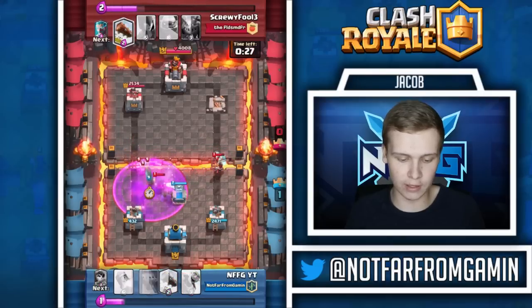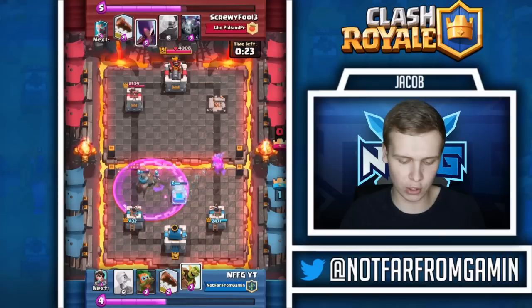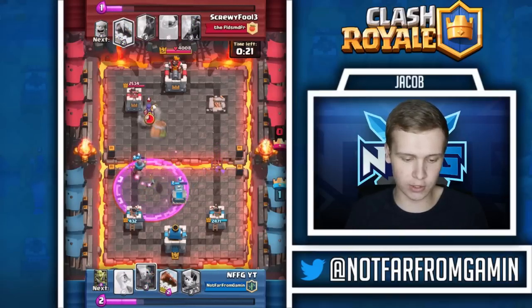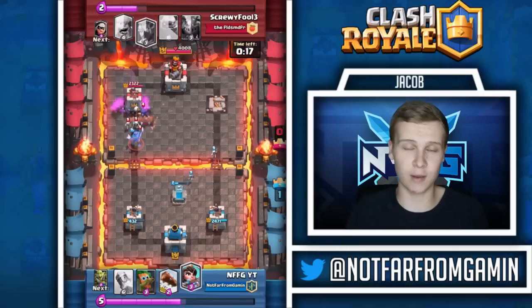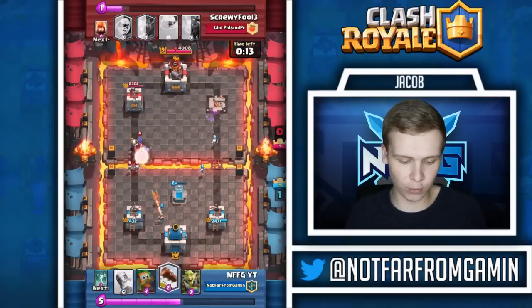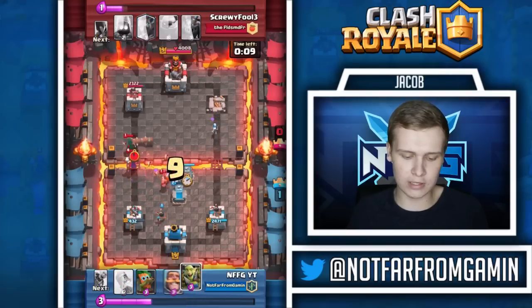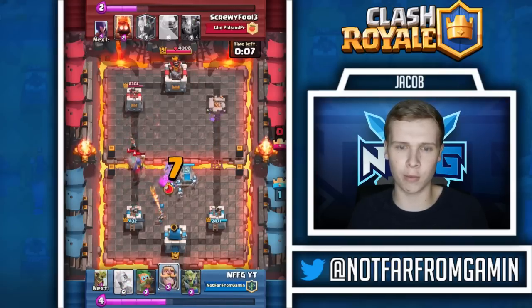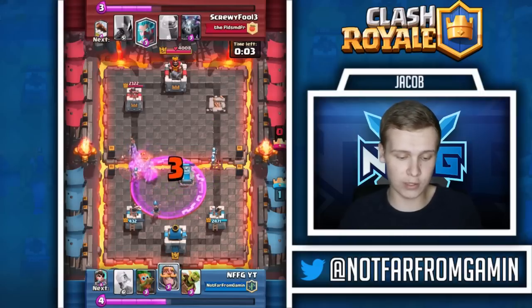This is basically the end - 30 seconds left, we're just going to defend. I'll drop the knight so the bandit can't hit the charge on the tower. He drops the barrel in the back - he learned, I taught him a new trick! 14 seconds left, we're really just still defending. The only reason I sent that goblin barrel is just to put a little bit more pressure, but this is going to be the end of the battle.